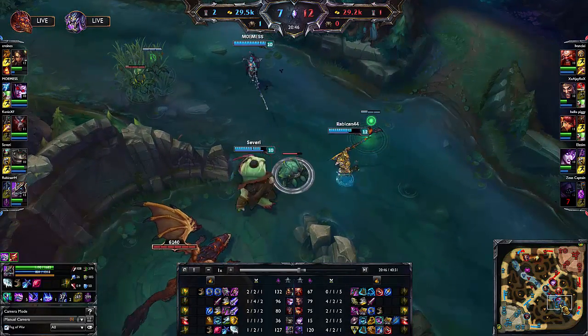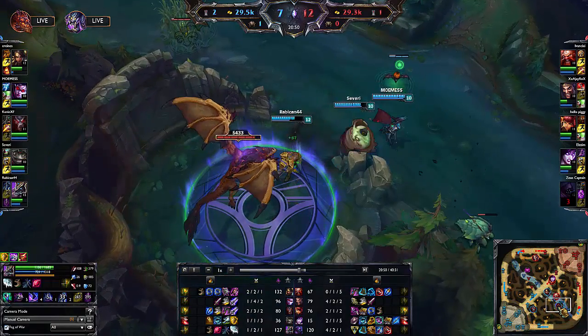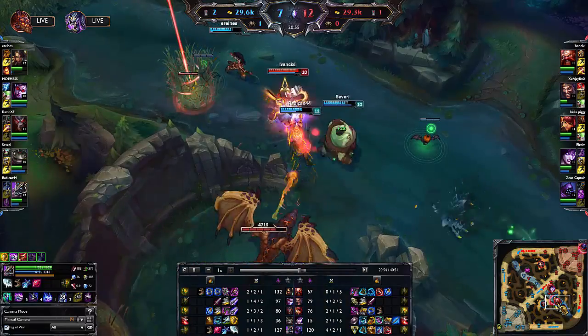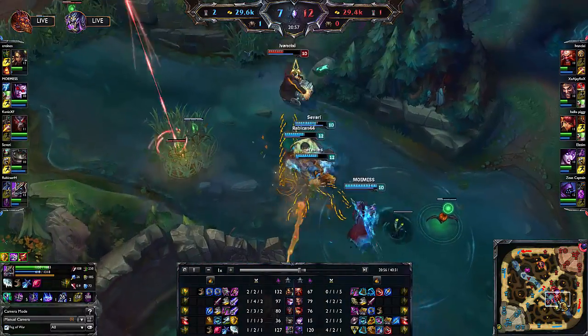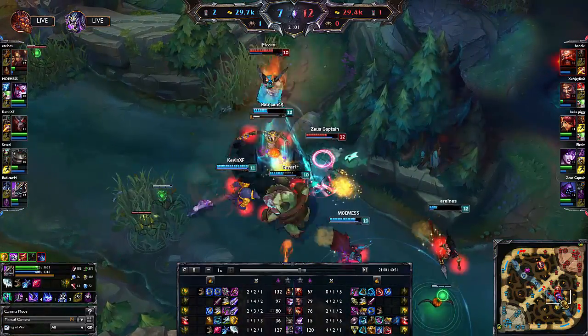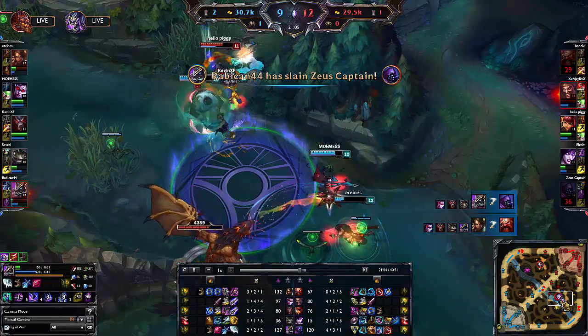Like most champions when they are first released, Riot makes them ridiculously overpowered, and for Tahm Kench that overpowered ability is his Devour. Even with a single talent point in the skill, it allows you to place an ally in a protective stasis for four seconds with a cooldown of 14 seconds. Four seconds is an eternity in a teamfight.